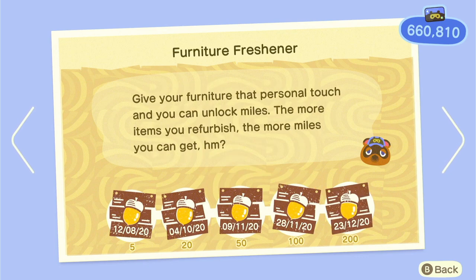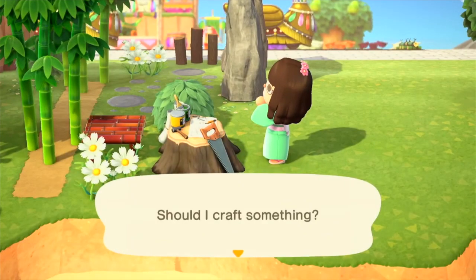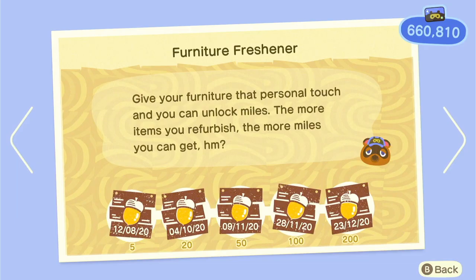Next we've got furniture freshener, which is just customizing stuff. What you can customize includes tools since it only requires one customization kit. Honestly I wouldn't rush this one — I rushed it and just customized a bunch of random stuff for no reason, wasting customization kits. If you need the Nook Miles desperately then do it, but it is quite easy to do so don't stress.